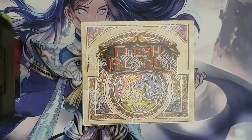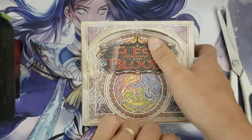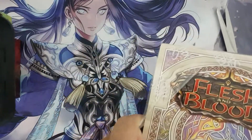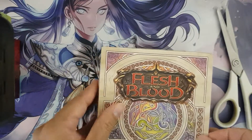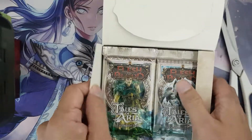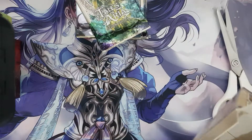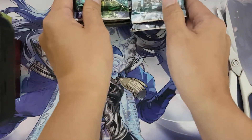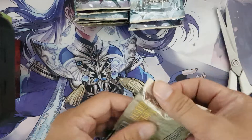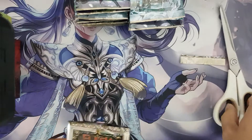All right, we're opening box number four of Tales of Aria. Thanks for joining everyone. It's just talk about the old, the fabled corset in the last box, and that's just very awesome. I don't know, we're going to get something really awesome out of this box. The only way it could top a corset is another corset, so I hope we can get another corset here.